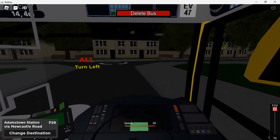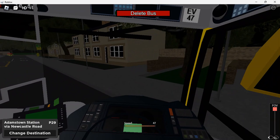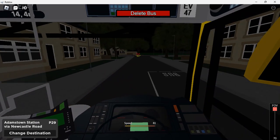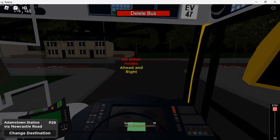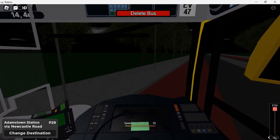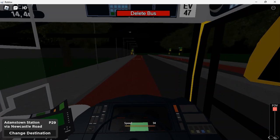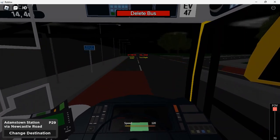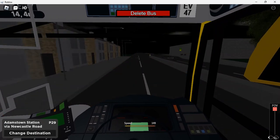Adamstown is still in heavy development. So Adamstown is like an area near Northstown, actually. Adamstown has the P29, X30, and extended C1 - so these are all extended routes. The X30 got extended from Dewsborough to Adamstown.